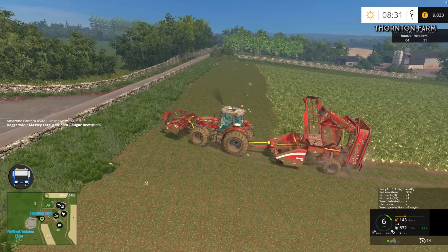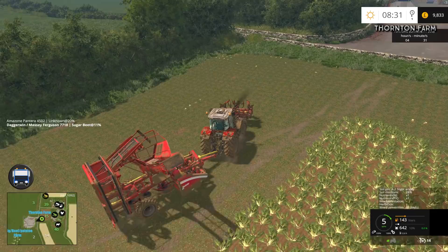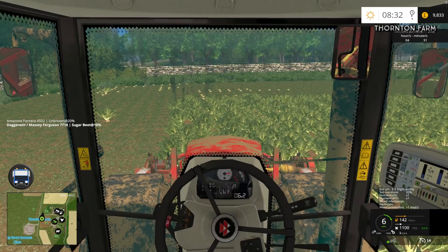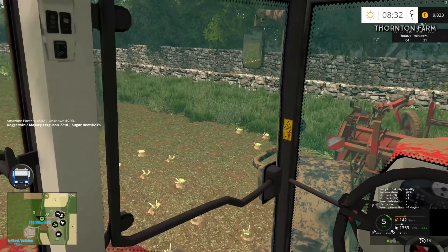So when we get to the end, lift the topper up, keep going, and then reverse back and swing a lot wider. The thing is this could take a while if you have to keep doing this every time - the potential is there to add a lot of time. And yes, that did not work any better at all. Another method is to go all the way to the end and then turn left - that might work. So pick the topper up, and there's a few bits here which have been missed so we'll keep going.